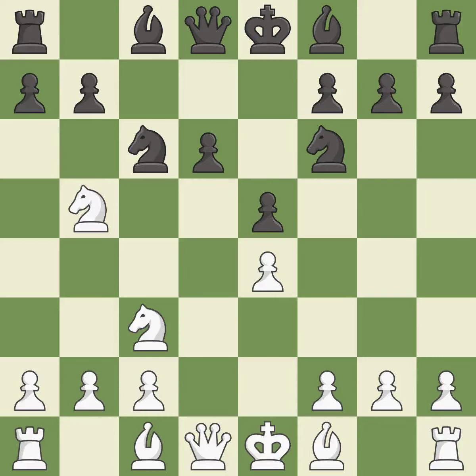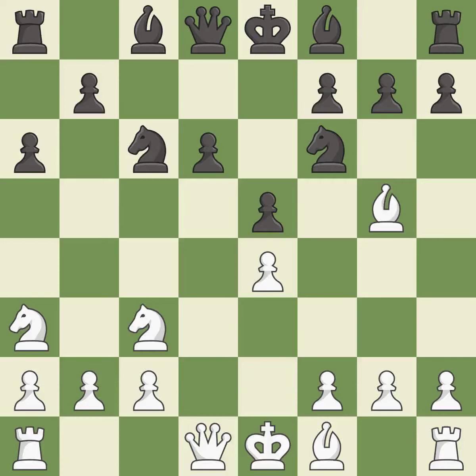d6 stops the threat of Nd6+, supports the e5 pawn, and allows the light-squared bishop to develop. Bg5 pins the knight on f6 and threatens Nc3 d5. a6 kicks the knight off the active b5 square. Na3 retreats the attacked knight — it will look for a new square on c2 after White plays c3 or c4. b5 gains space on the queenside and threatens to fork the knights with b4.